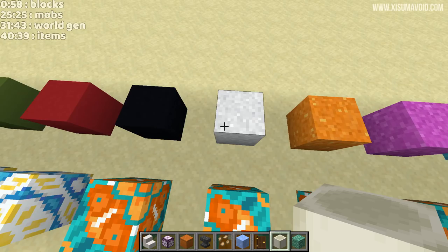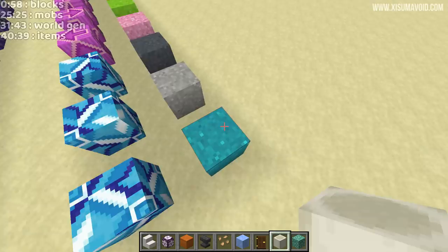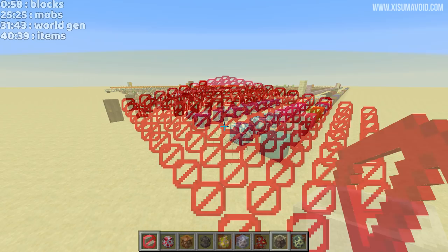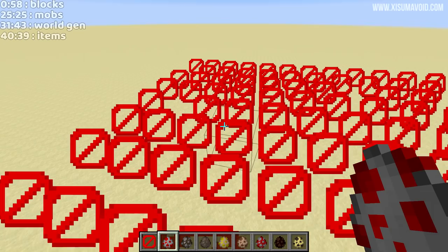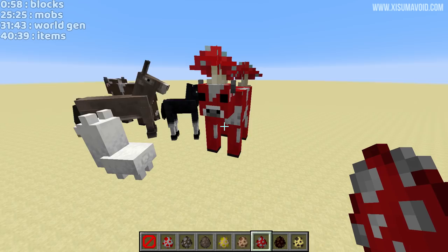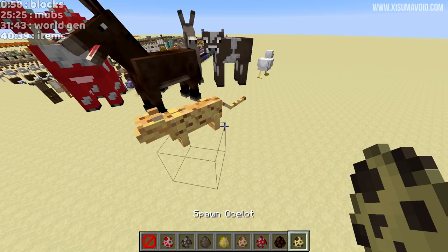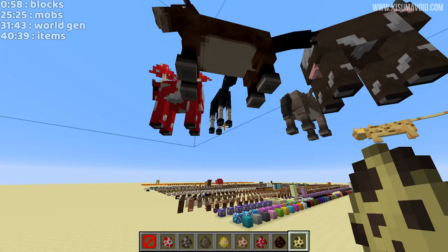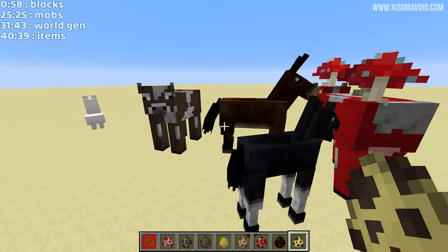Now we're going to look at mobs - passive animals first of all. The reason I made this out of barrier blocks is so we can look at their undersides. The textures are on all sides - that is bonkers, that's a really big change. So we've got a pile of creatures and I'll let you make up your own minds about this. This feels a bit weird, but just wanted to check out all the sides of these. The cow's face doesn't look like it's changed at all - just wanted to say that.